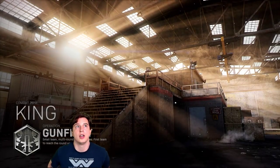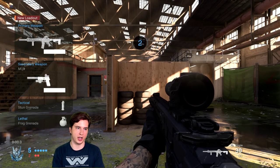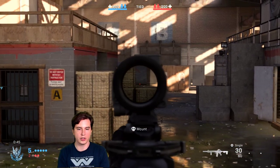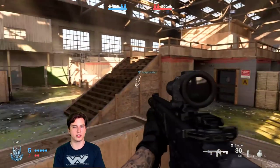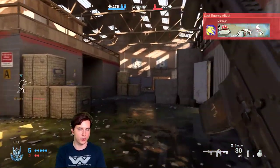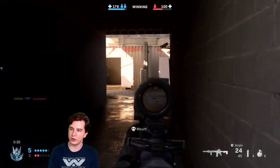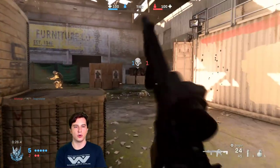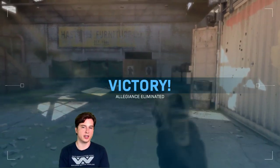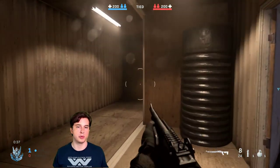Gun customization: I know there's camos but we didn't get to use them. I don't know anything about charms or sights. Most weapons — SMGs or rifles — had four attachment slots and an optical slot with a ton of optics. There's a lot of gun customization, definitely from the performance perspective — like three or four different kinds of foregrips. As for a secret weapon camo, I can't confirm anything but I'd be shocked if there's no gold or diamond.